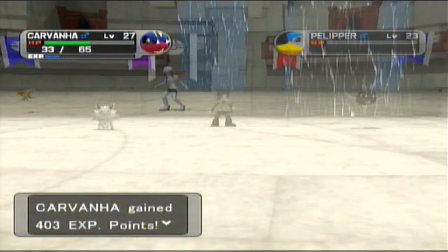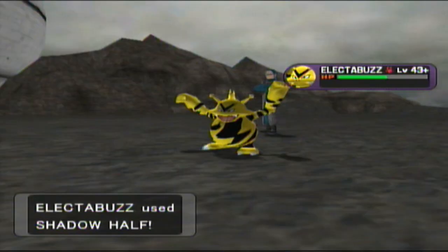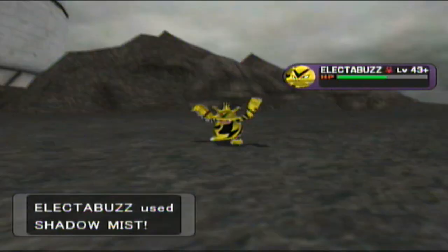As a sequel to Coliseum, XD does a pretty good job. It makes much needed mechanical improvements and fixes many of the problems that plagued the first game. For example, XD introduced a wide variety of Shadow moves for unpurified Pokémon to use, like Shadow Blitz, a replacement for the standard Shadow Rush but without the annoying recoil damage.